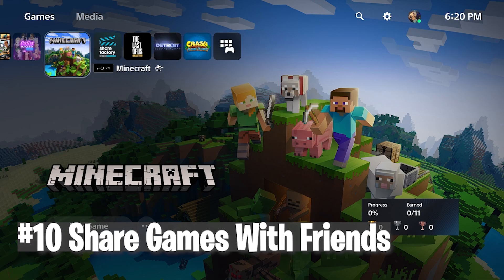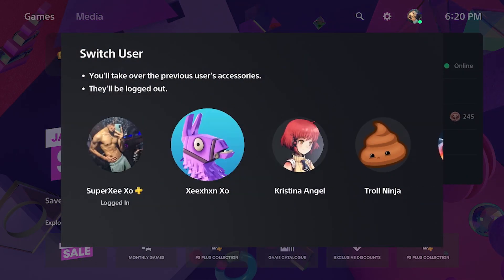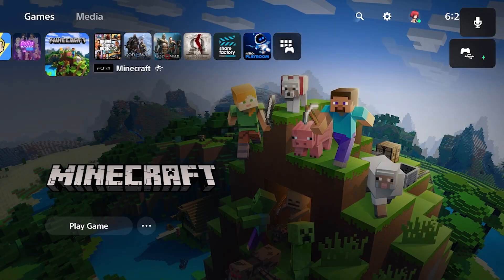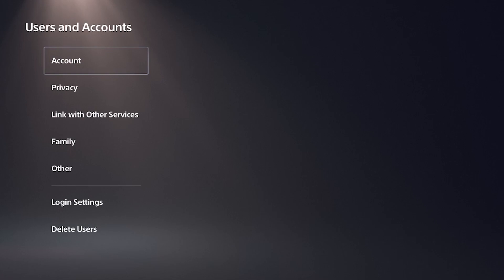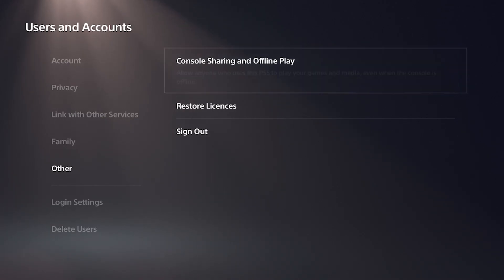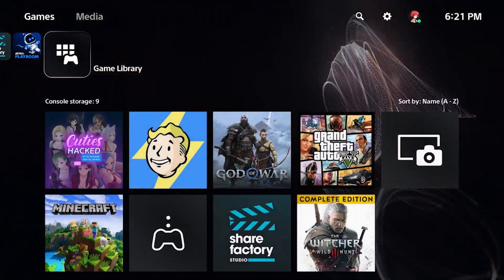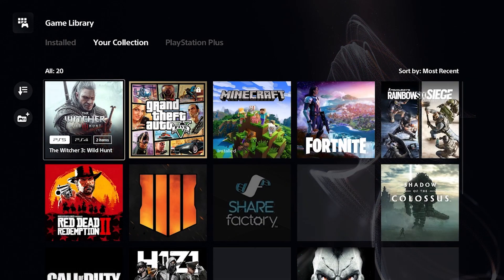The last one is one of the biggest features. If your friend has a game and you want to play it too, your friend can share the game with you and you can both play at the same time. I'm not talking about Share Play — I mean the actual game. Log into your friend's account, go to User and Accounts, click Other, and turn on Console Sharing from your friend's account. This lets you download and play games from their account on your own profile anytime.